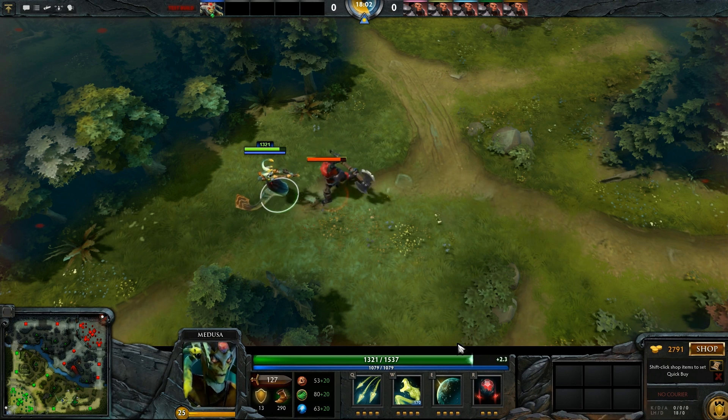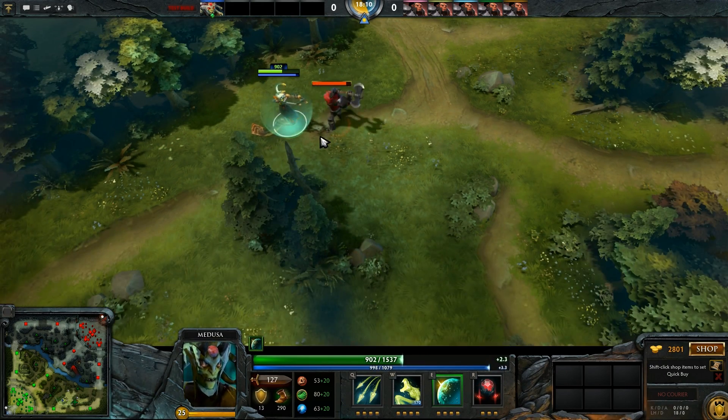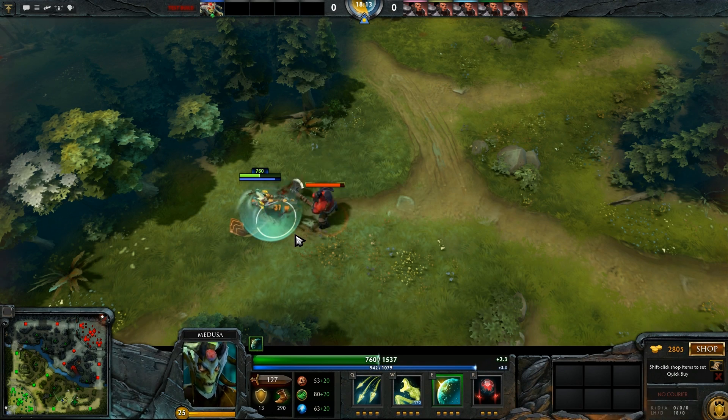Mana Shield is a toggled ability that will create a mana shield around Medusa and absorb 50% of the incoming damage. At level 4, 2.25 damage is absorbed for each point of mana used.